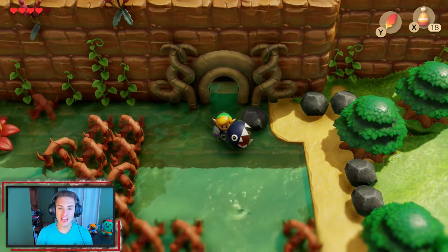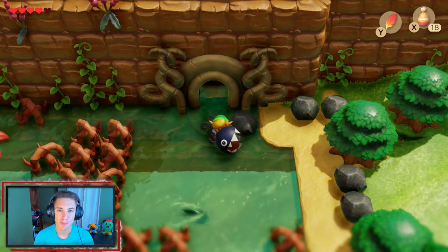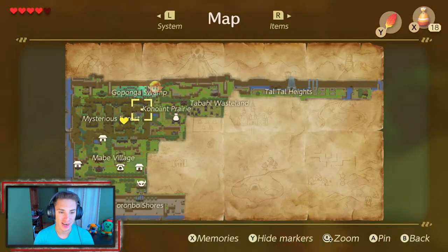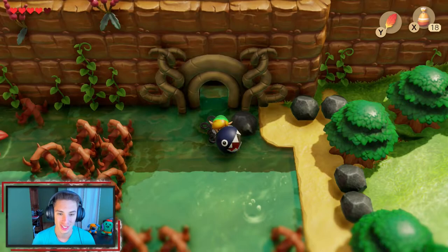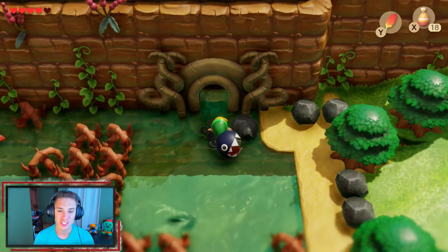In the last episode, we saved Bow-Wow the Chain Chomp - look at him just chilling here - and we made our way to the Gopanga Swamp. Check out our map: we are cruising along, we got a lot unlocked but still have so much to do. In this episode, we're actually gonna be taking on our second dungeon, which is the Bottle Grotto. So let's hop in here.